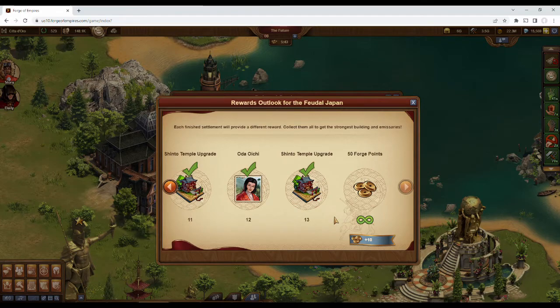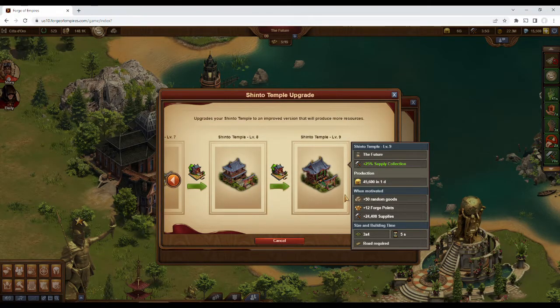The settlement rewards alternate between special building upgrades and emissaries, and then, like the Vikings, once you collect all of those, you'll get 50 forge points continuously following each completion. The special building is called the Shinto Temple and has 9 levels. At level 9, it provides a good amount of coins and 50 random goods.